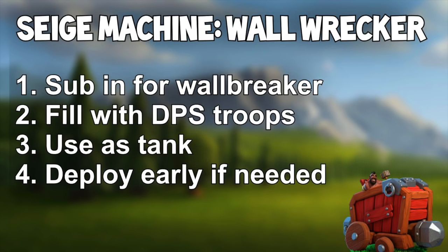The first tip is to substitute the Wall Wrecker for wall breakers, and position it so it opens up the walls you want. It targets the Town Hall, so if you're coming in at the opposite side of the Town Hall, you can drop it and it'll go straight forward into the base.